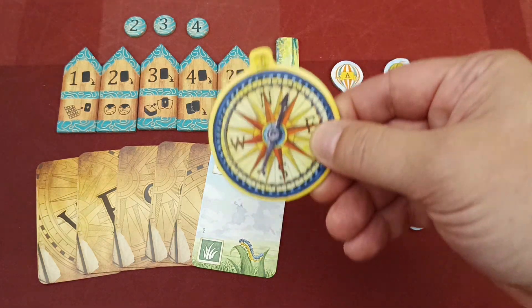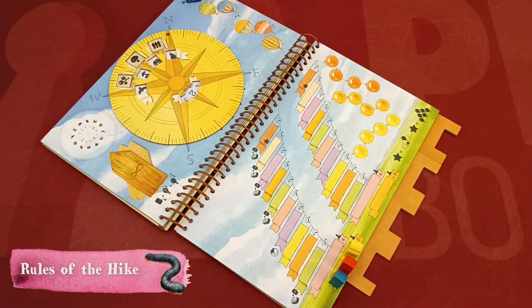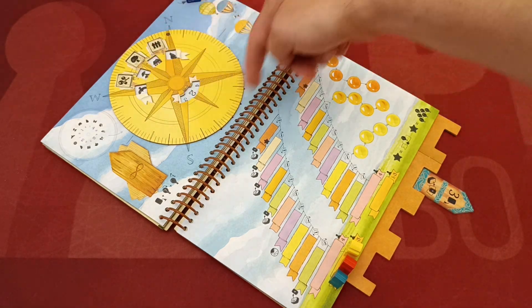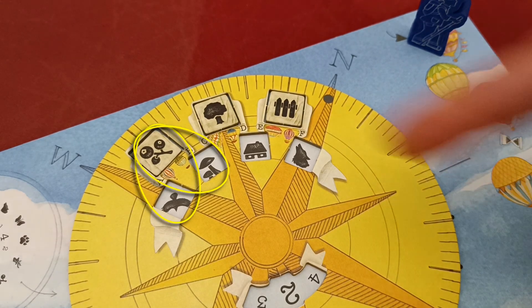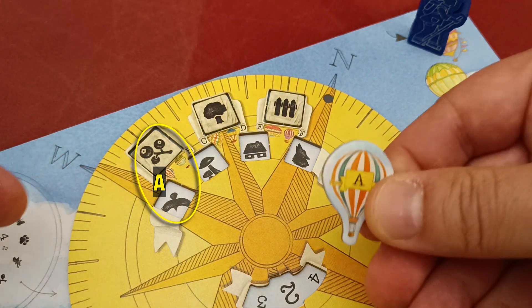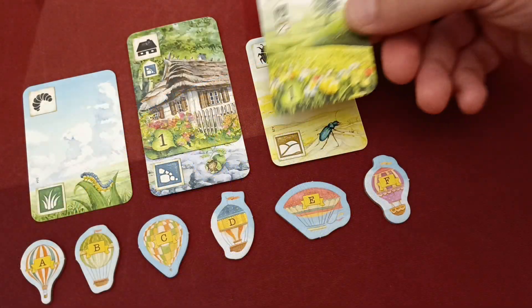In this hike when you place your path token in the book's notches you perform the token's action, but you may also fulfill a goal and/or fly in the balloon. To see if you are eligible to fulfill a goal you must check the compass rows. The position of the compass creates pairs of symbols, and each pair corresponds to one of the balloon tokens received during setup — this pair corresponds to the A balloon token, this pair to token B, and so on.